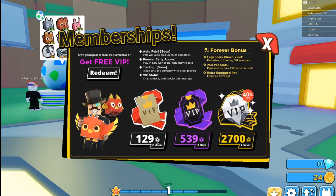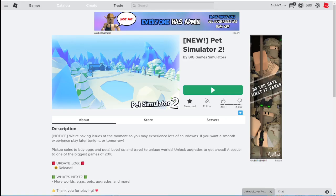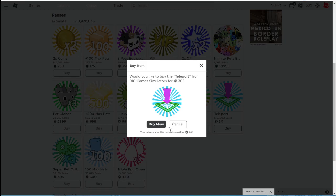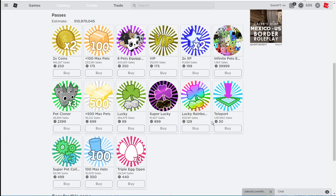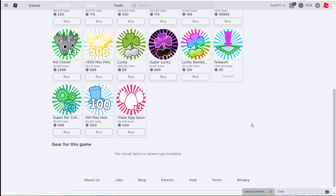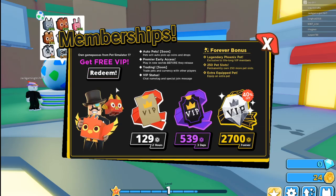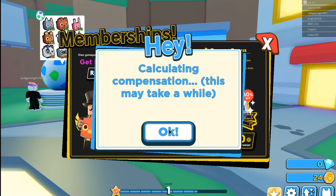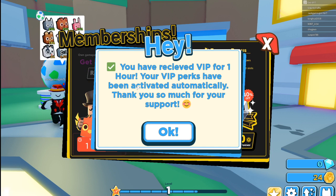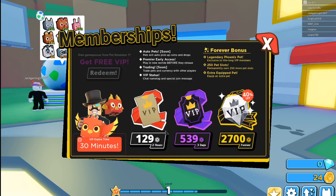Instead of using 129 Robux for two hours, go ahead and go to Pet Simulator 1. Over here you can see the cheapest game pass — Teleport. Go ahead and buy this. Now it's owned, so we're gonna go back in here and click Redeem.